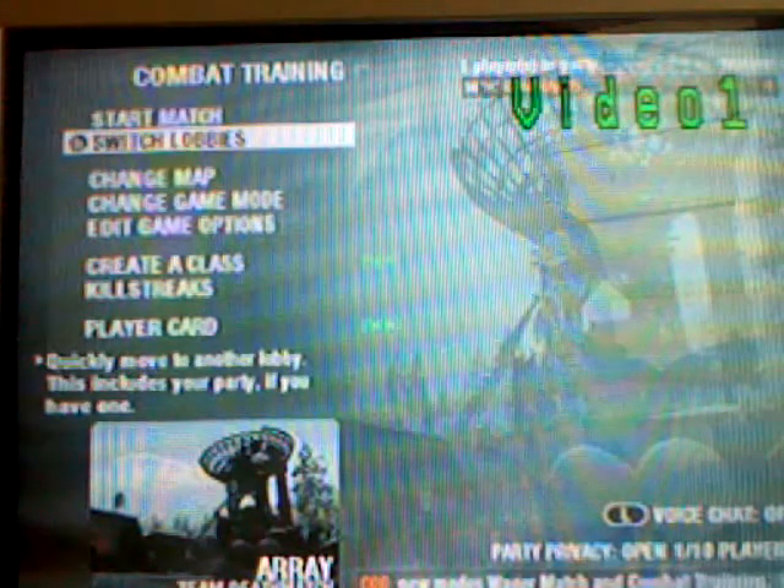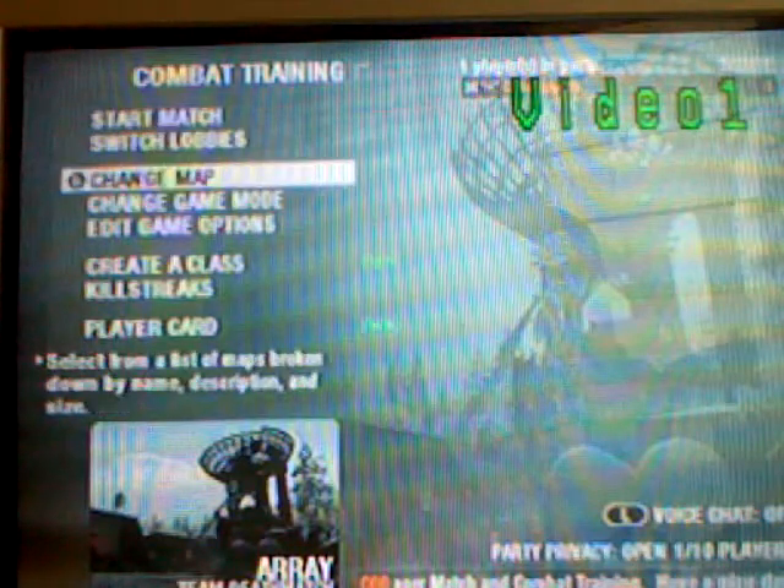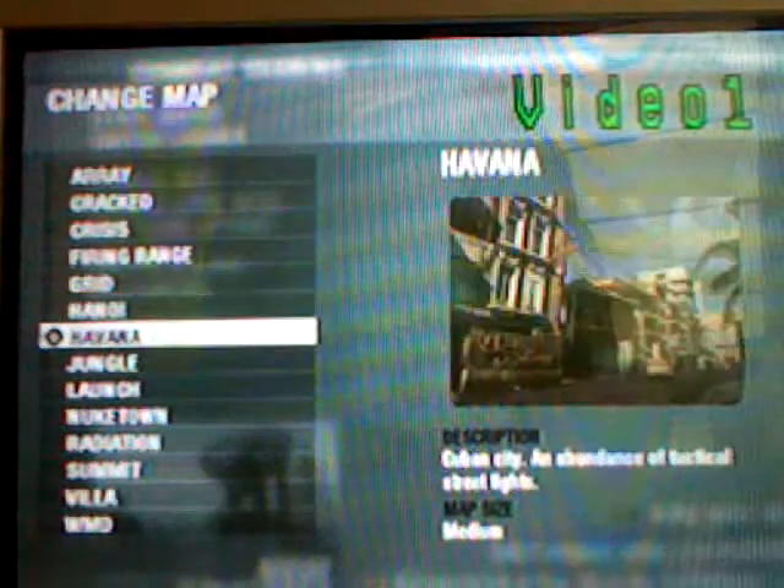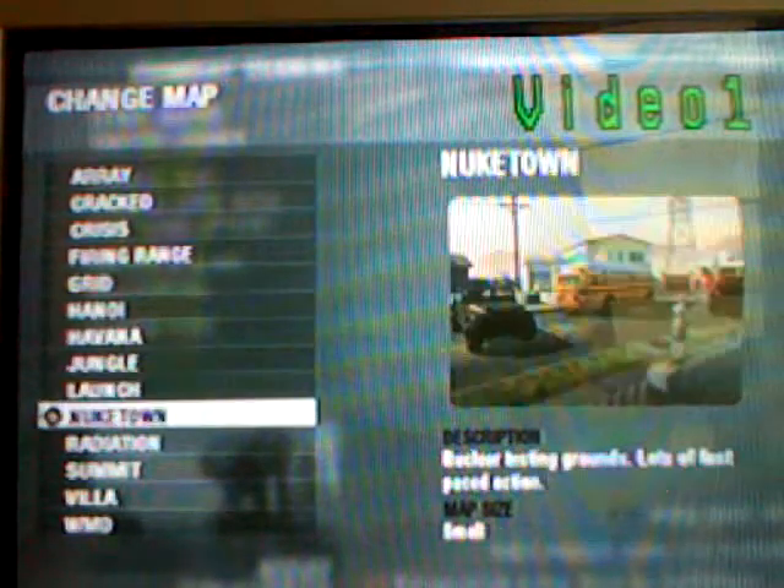I'm going to get right here — just go to Combat Training, then you don't have to wait for anybody to come and go to your party. You can go to Change Map, and I'm going to pick Nuketown.